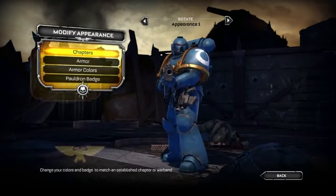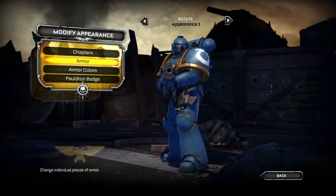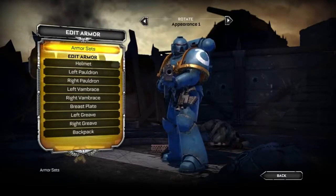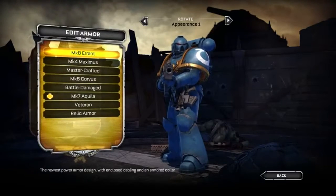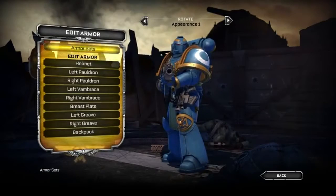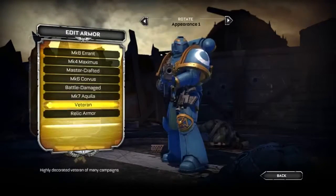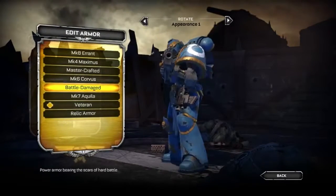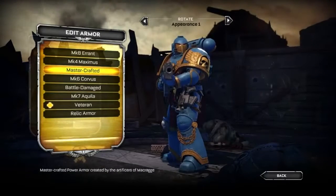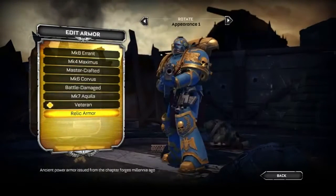Let's jump into checking out the different aspects of armor that you can adjust in the customizer. We'll first jump into the armor sets — these are pre-made armor sets. You'll see they have individual titles and you can go into each one and adjust them from there. You can see we have the Battle Damage, which looks pretty decked out. You can go to the Master Crafted or even check out the Relic Armor, which in my opinion is one of the coolest looking ones for the Ultramarines.